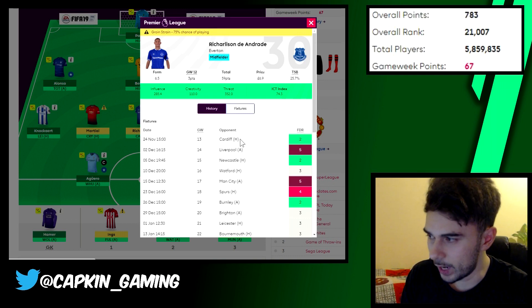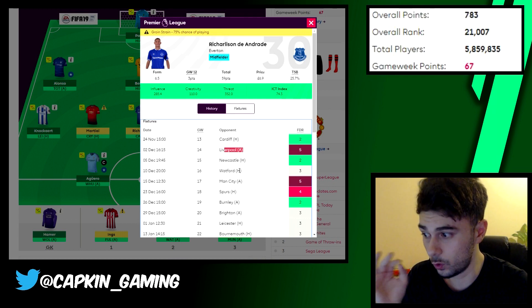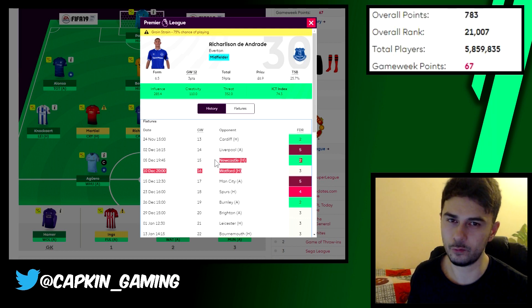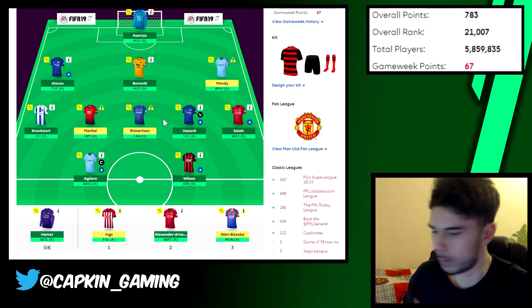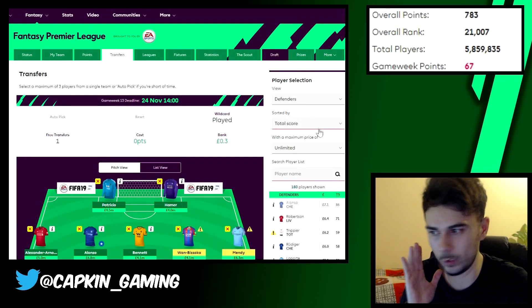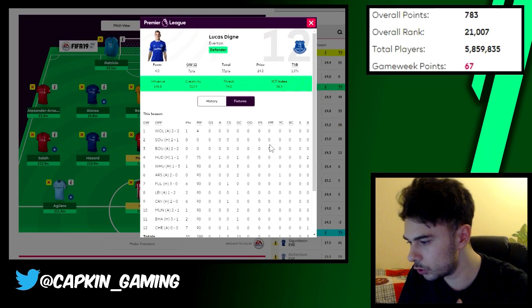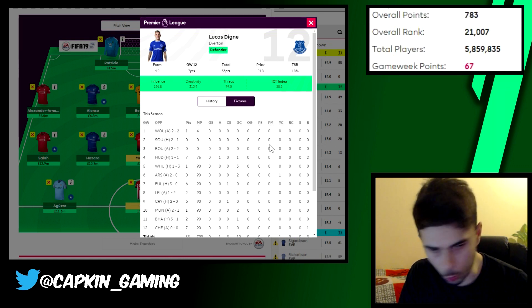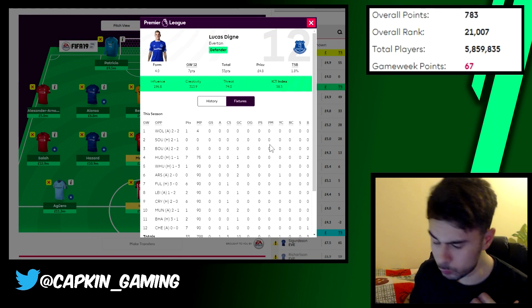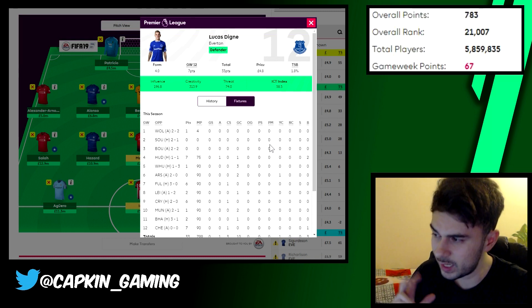For Everton: Cardiff at home is fine, Liverpool is difficult, but then they have lovely home fixtures — Newcastle at home, Watford at home — very good. Players like Richarlison, maybe even Sigurdsson, and some defenders are on my radar. There's one defender at 4.8 million — only one assist and three clean sheets, but the eye test says he's good. He's taking corners, and a defender taking corners is fantastic for assists.